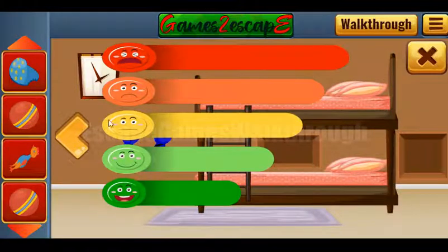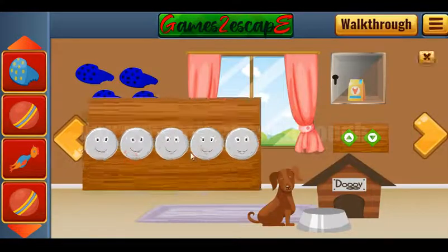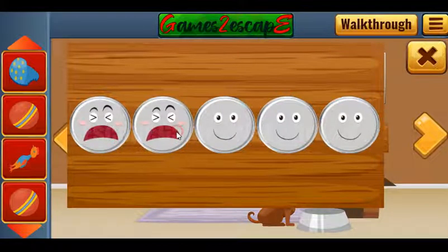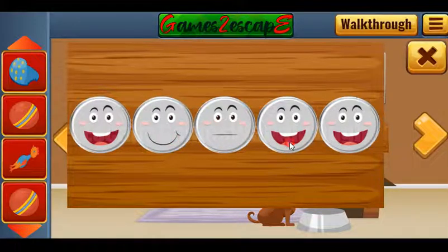Next, let's look at this hint. These faces we need to set here. Smiling and laughing — let's set them in a backward direction: laughing, smiling, straight, then sad and crying.